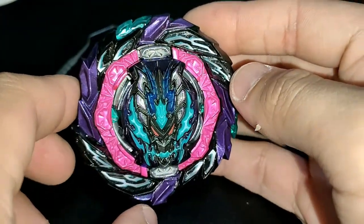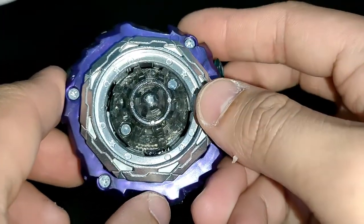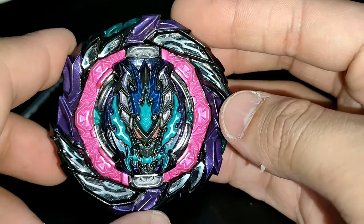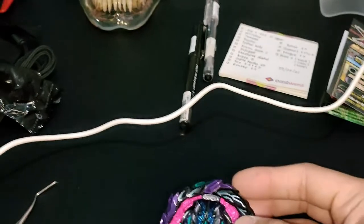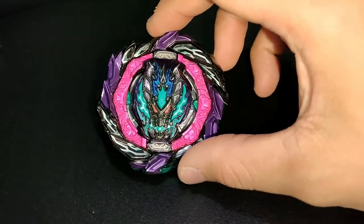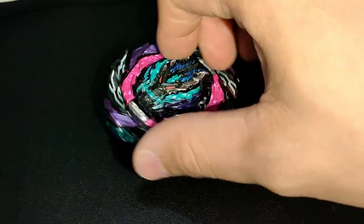So that's it for our unboxing of Roar Bahamut. Later I'll be testing it against the other Dynamite Battle base and of course the other Sparking base. And it's a left-spin, defense type by the way.